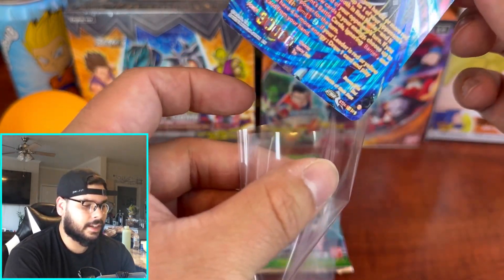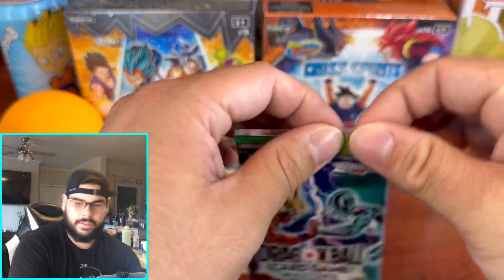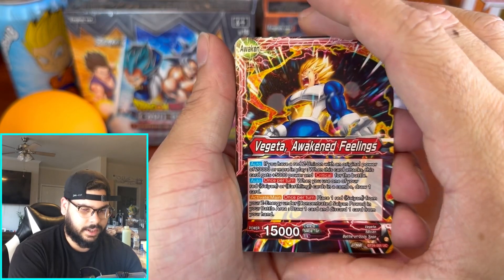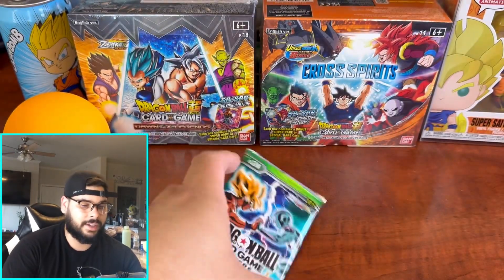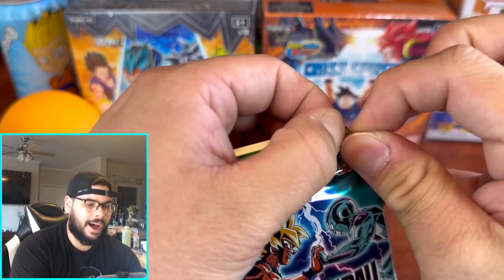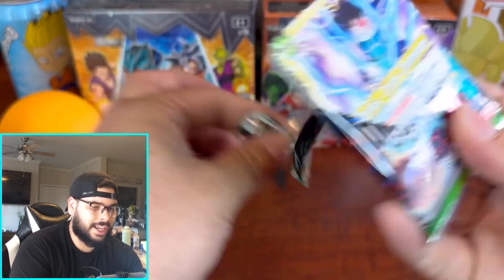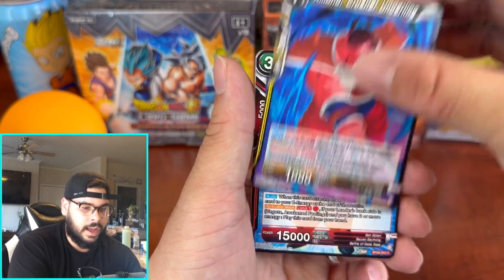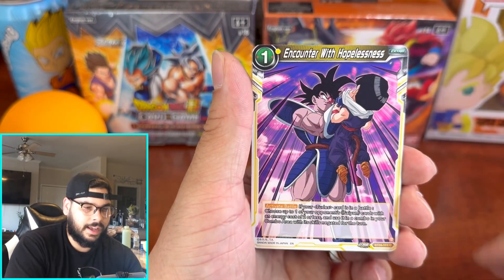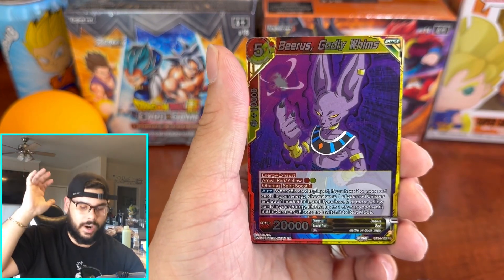We can still get a secret rare or a god rare though — you can get two SPRs and still get one. So we still have a small chance. If it's a leader in the front there's nothing back there — same as Fusion World. Alright, last pack magic — it's still possible to pull an SCR. Oh wait, what is that? I think we might have something big here — I don't think that's just an SR. We got SS4 Vegeta, Beerus Warming Up, various cards — I think we have something back here. Please Shenron, bless us — last pack magic!